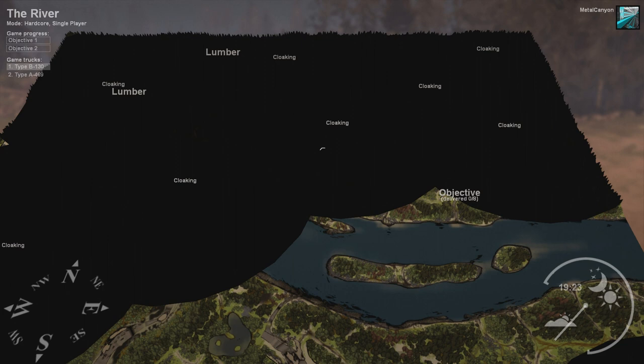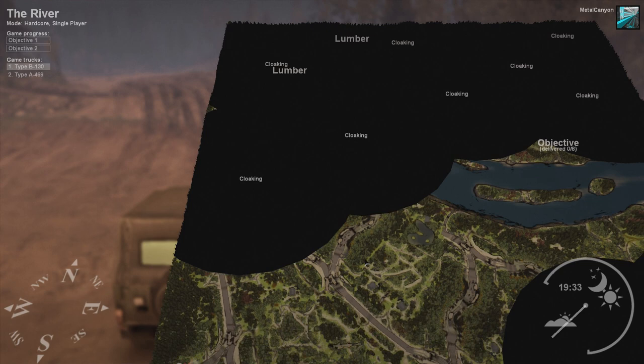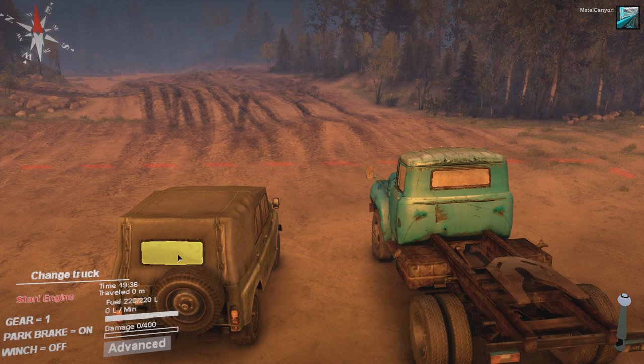If there's a garage over there, which I really doubt there is, then we can just go ping pong, ping pong, and do it really quickly. And bloody hell, is this river huge! How the hell are we going to get through this? Okay, well first of all, we're going to uncloak some parts of the map, and we're going to do this with this little truck.